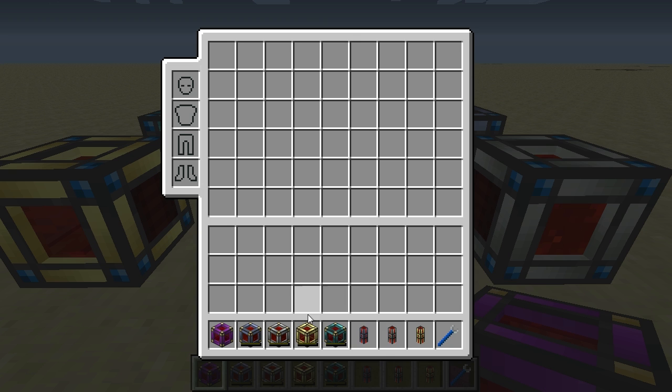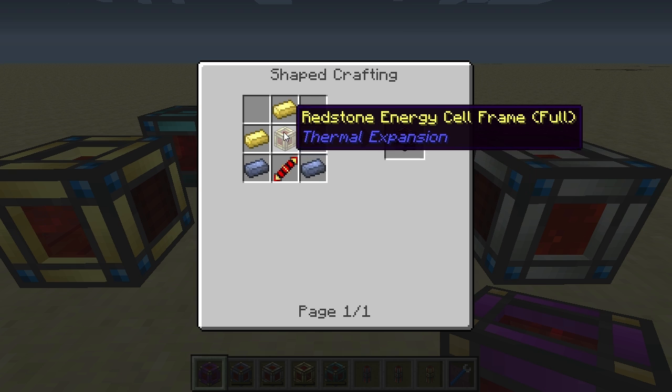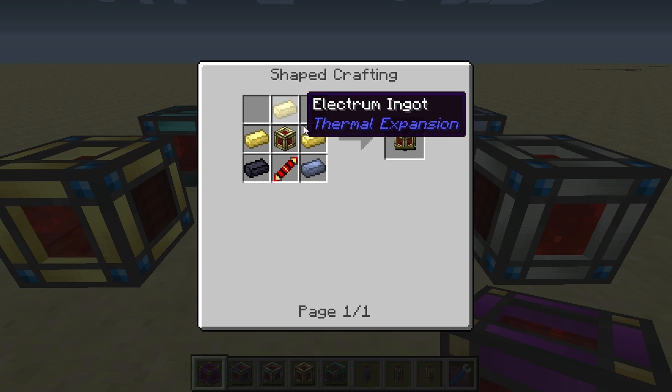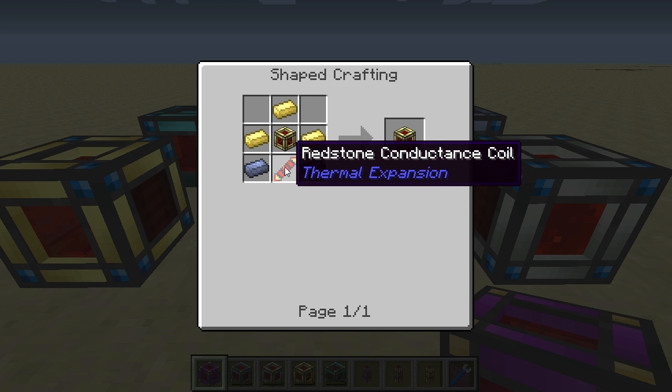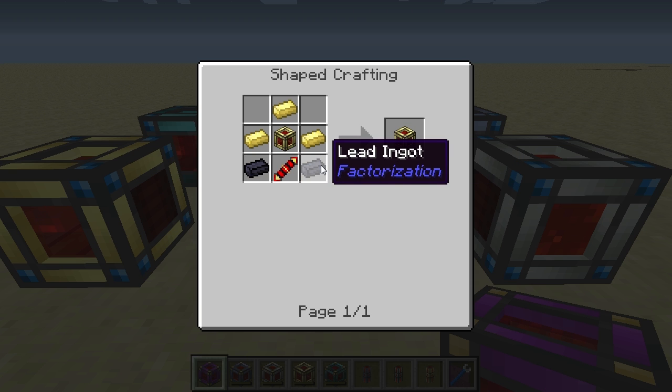Next up is the redstone energy cell. This requires a redstone energy cell frame in the center, then three electrum ingots above and on the sides of it, below it another redstone conductance coil, and in the bottom corners two lead ingots.